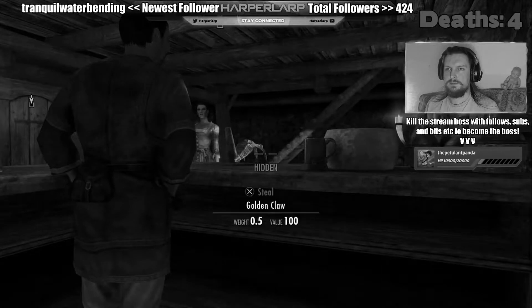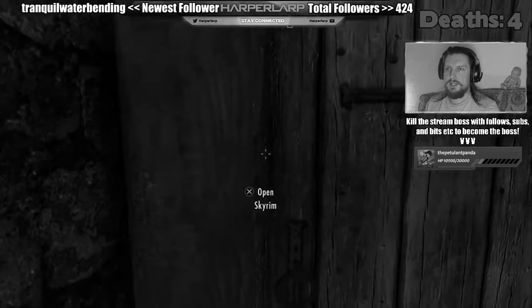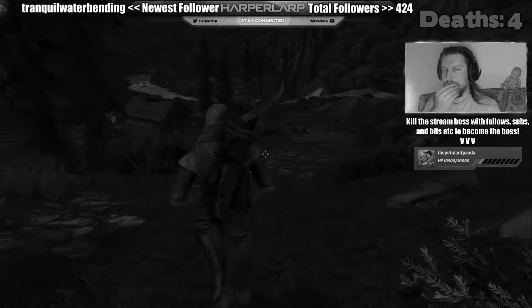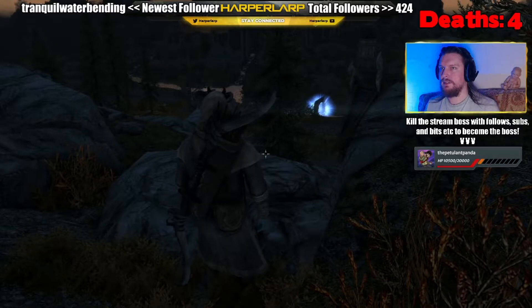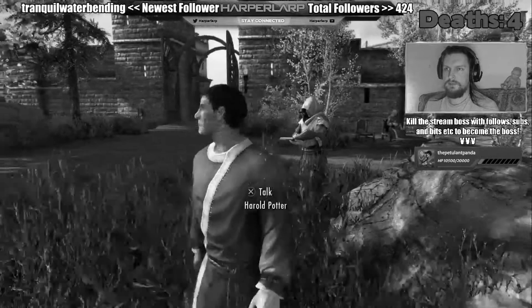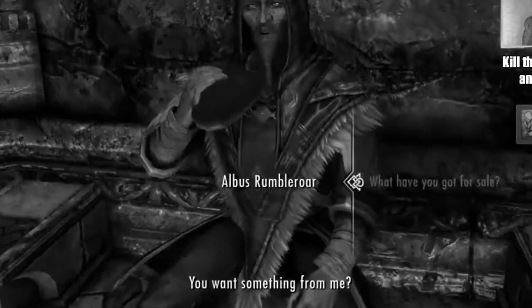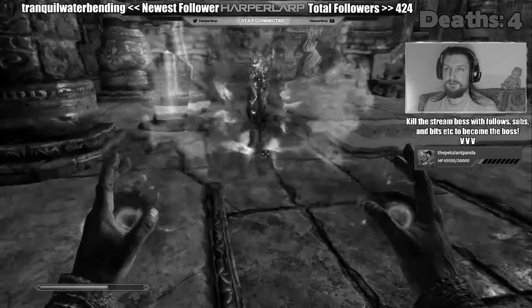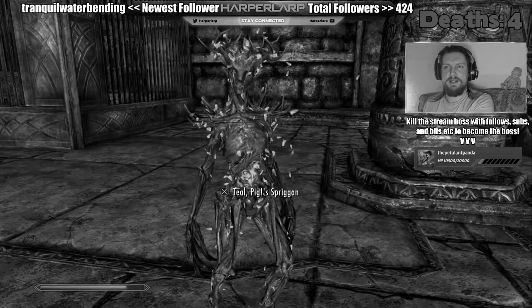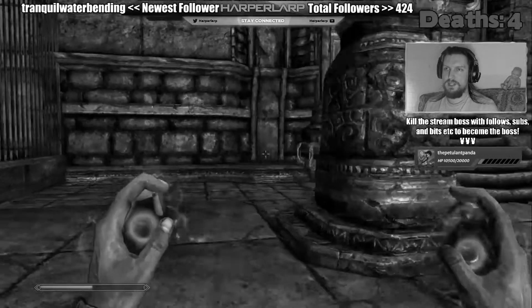With Bleakfalls Barrow done and dusted, I gave the Golden Claw back to Lucan — but I like the Golden Claw, so I stole it back off him. I know this is going to result in him sending thugs my way, but I've got Sven and he's the ultimate thug. I noticed a weird portal thing from one of my mods. It turns out it takes me to a magical realm called Manantis, and I spoke to a guy called Albus Rumble Roar.